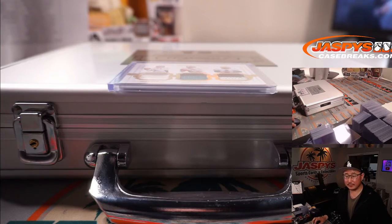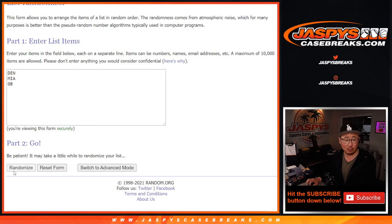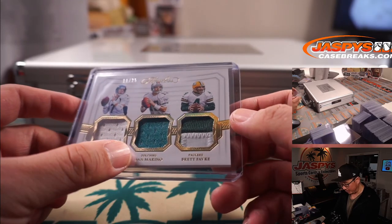The Denver Broncos and the Green Bay Packers are part of the same number block group. So Paul Norton has two chances — Denver and Green Bay. Matthew Shiro has Miami straight up. The team on top will get that triple relic, 11 out of 25. Good luck. Let's roll it. Randomize it — five and a four, nine times. Team on top after nine. Counting one through nine... and it stays with Miami. Matthew Shiro. Some guys have all the luck. Gets the 11 out of 25 triple relic of legendary quarterbacks — John Elway, Dan Marino, and Brett Favre.